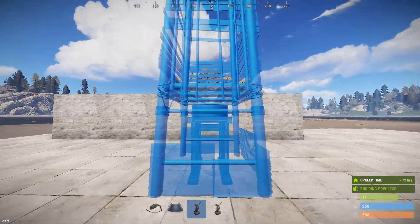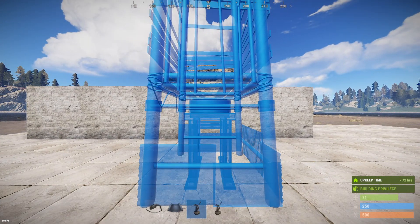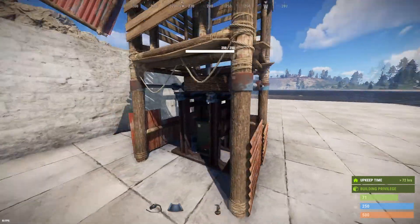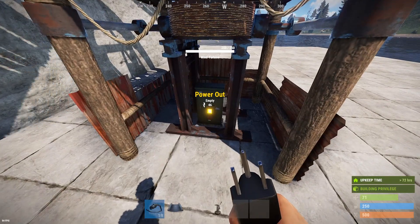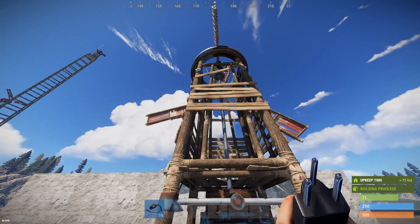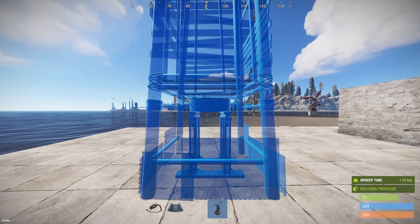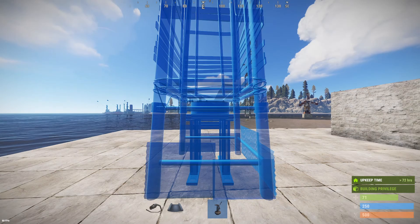The wind turbine has some placement rules — you do need to be almost one full foundation away from a wall to place it. As you can see here, it's about two thirds. When you place it, you'll see there's an opening to the left; that's where you'll find the output handle to connect your power. In its default rotation the blade faces away from you, but you can rotate it when placing to make that connection opening more accessible.